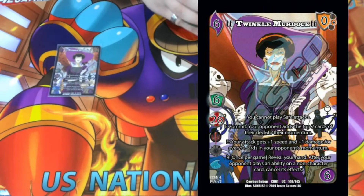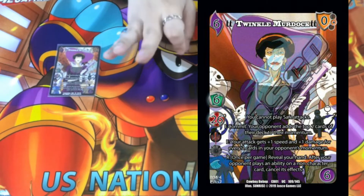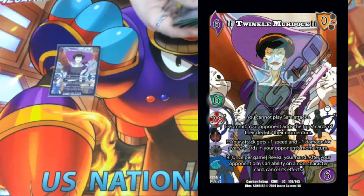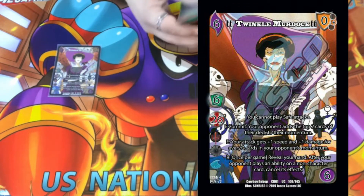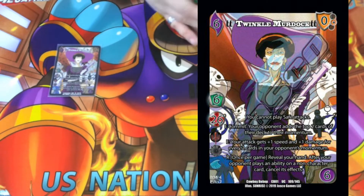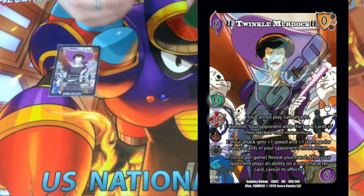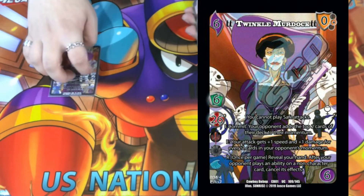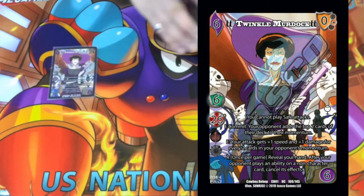Twinkle Murdoch is a 6/26 with Evil Void and Water. She has three abilities and one static. Her static is you're not allowed to play safe attacks, so there's gonna be no safe attacks in my deck. The static kind of prevents her from playing cool things — at the time, Dragonflare was a big card. She's a momentum giver; she gives your opponent momentum, and Dragonflare says burn your opponent for every one of their momentum.